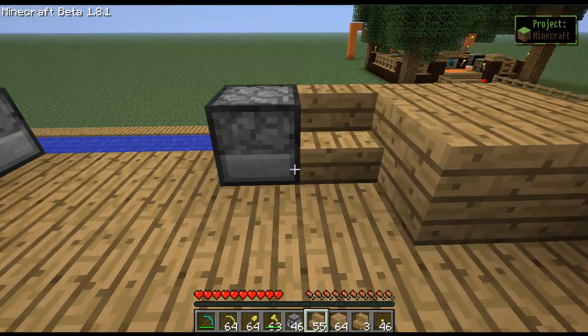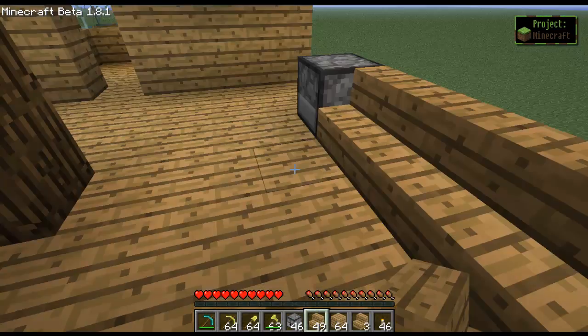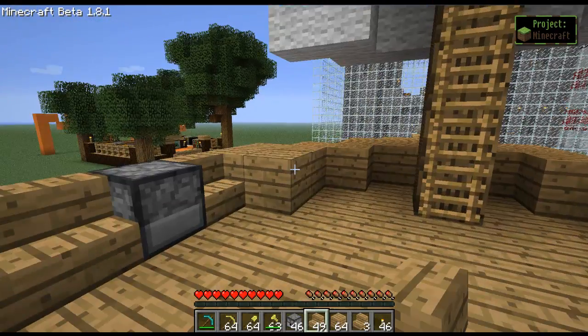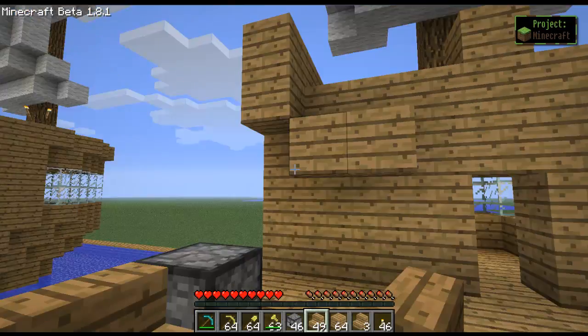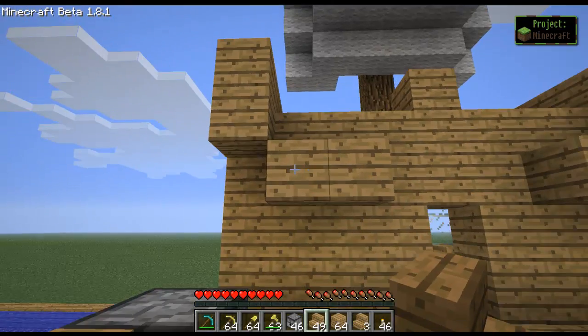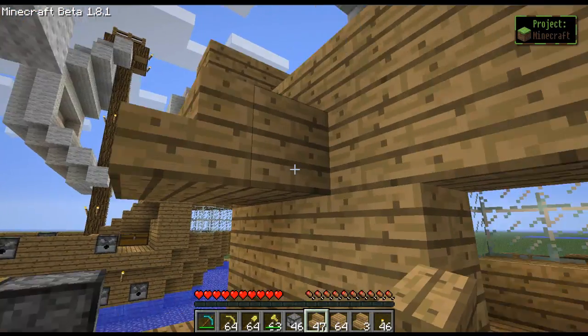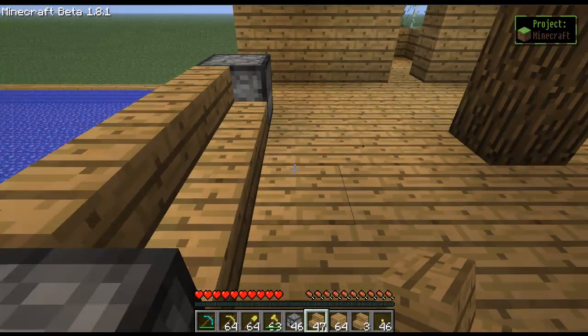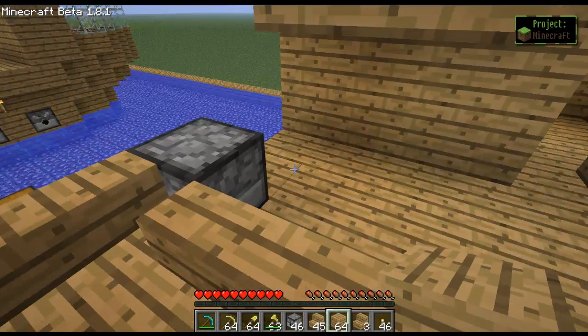Now the other side — I almost forgot about it. Just like that, and we'll move on in a second. I'm going to teach you how to place down the stairs that lead up to the top. Just place two out from the two we extended earlier, then place two here, then we need two blocks here.